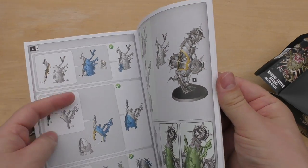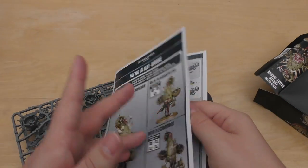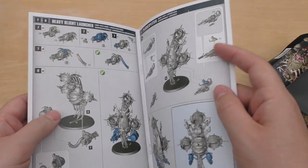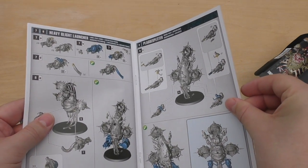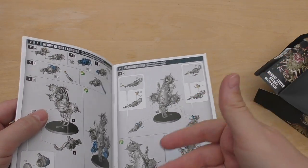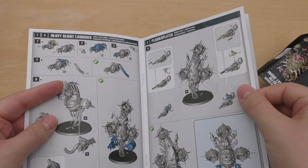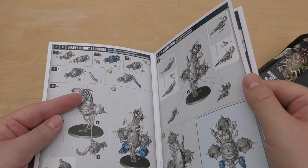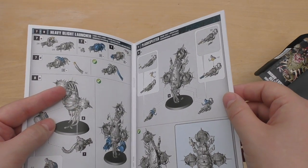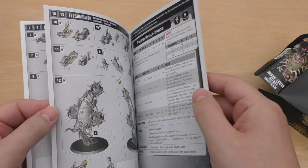You've got a choice of the front carapace on that. Some people, for some reason, thought that this would be the same kit as the Myphitic Blight-hauler — it's a load of rubbish. They're clearly two different models with two different front carapaces. The Blight-hauler's got the tracks, the missile launcher, and the multi-melta. I really want to see the Blight-hauler at £25 or even £20, but if it's £30, the same as this, I do question it.